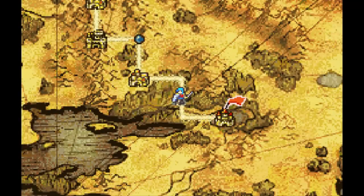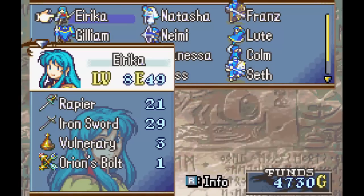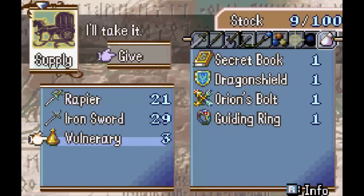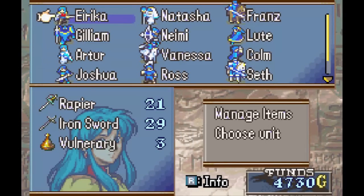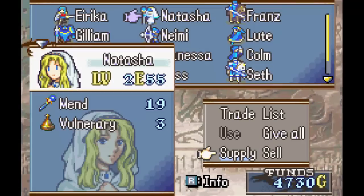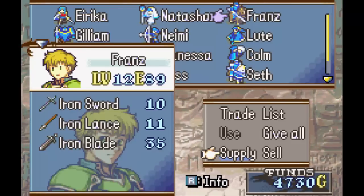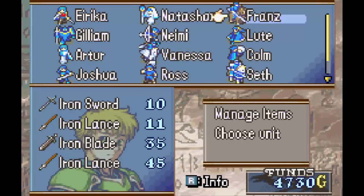Before we go check out the castle, I am going to do some quick item management. Because one thing you should know about this next chapter is once you beat it, you cannot go back to the world map until you finish the chapter that follows it. So you're going to want to make sure you have your stuff ready for two chapters. Erika should be fine. Natasha, I don't think you will be fine — do we have a heal staff? No, we don't. I'm going to need to buy one of those. I'm going to definitely need to get some items with Franz, because he's almost through his sword and lances. Oh yeah, we have iron lances. I'll just go ahead and give him one of those and get a sword somewhere else.